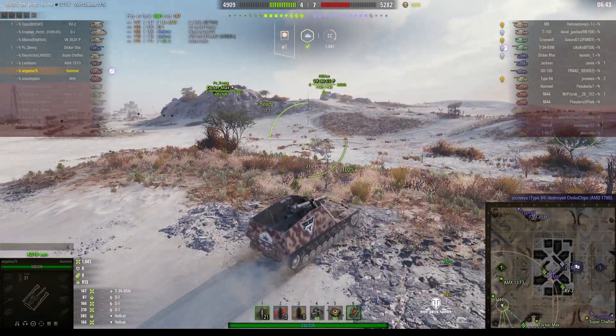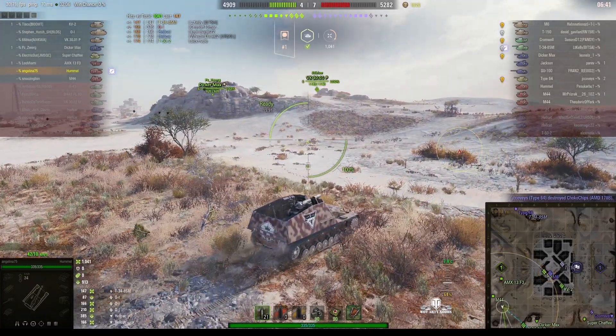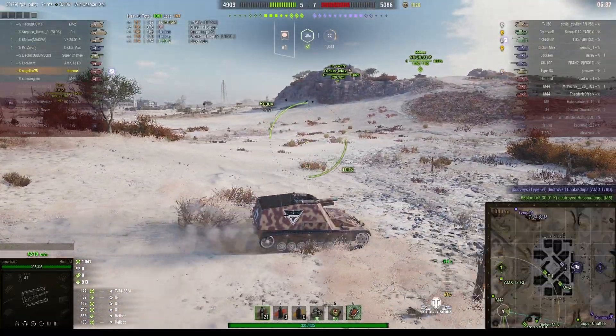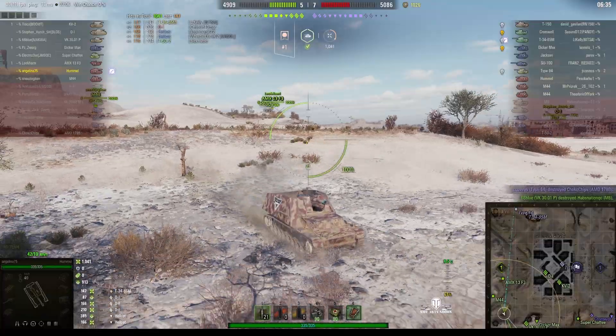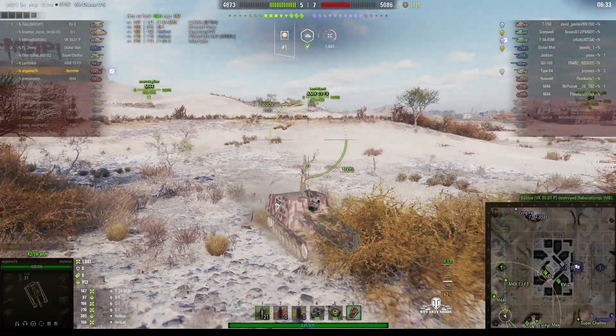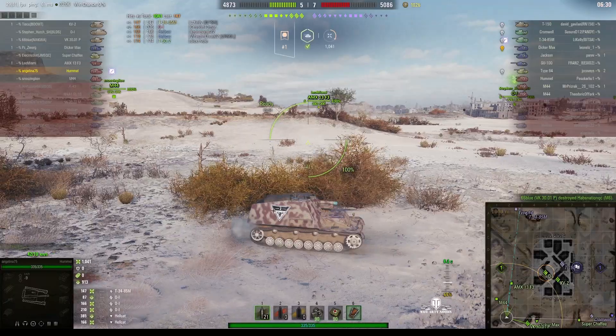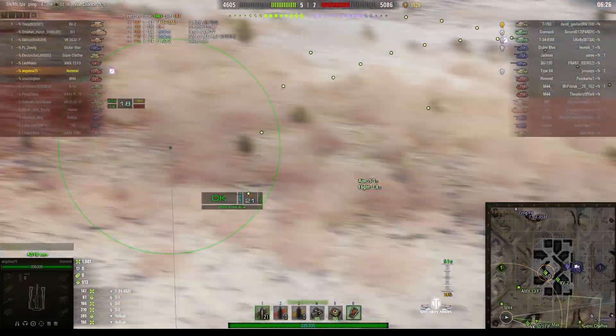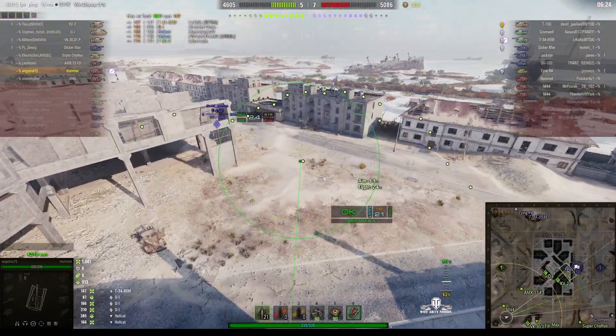The Type 64 has been spotted — he's coming this way and he's just killed our AMD-178B. So that AMX-13 F3, if he stays where he is, he's going to die. Angelina's getting the hell out of Dodge before they arrive, and the AMX-13, I think, has suddenly noticed that she's done the right thing and he's coming her way as well.